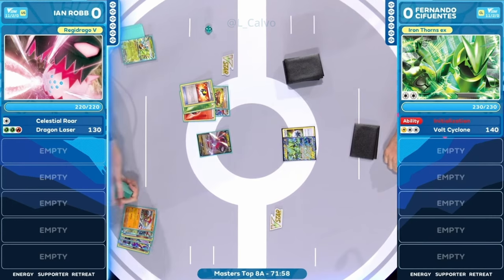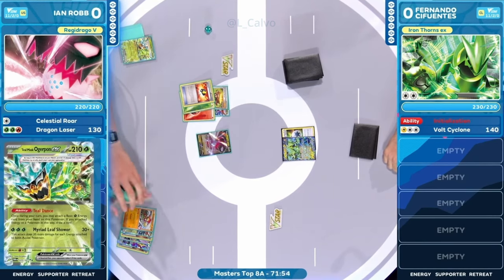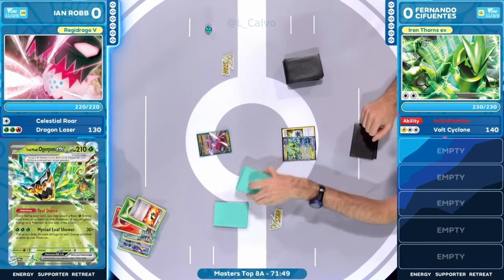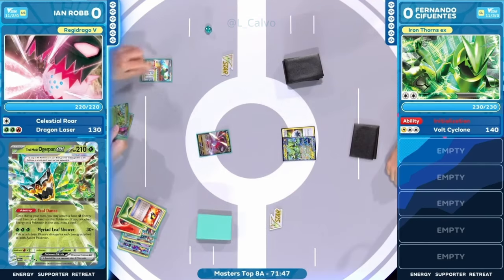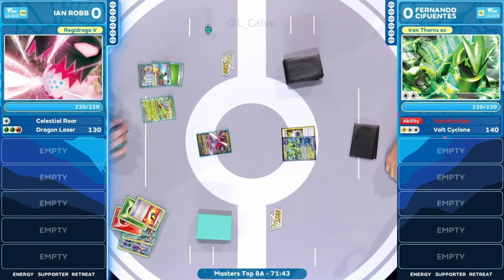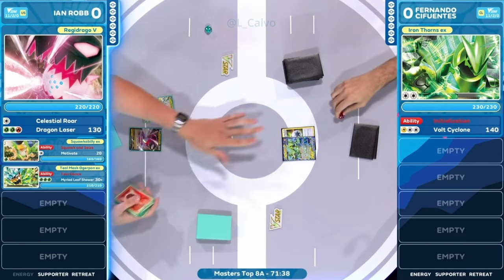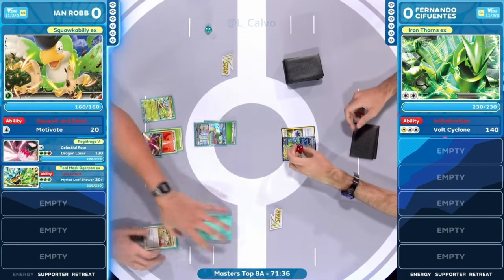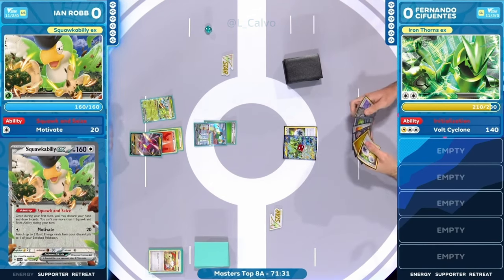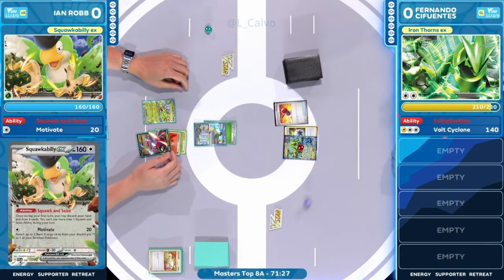Obviously, in the window of the deck there, we saw that Cancelling Cologne — you need to know where that is. It goes with the Teal Mask Ogrepawn for now, but you do see that Squawk ability EX. It's a fantastic addition to have here. Look at this — the switch is already there. You called it! And it's time to Motivate! We're motivating up in here with the Squawk ability EX. It's going to do that 20 damage, and then you attach two basic energies from the discard pile to one of your benched Pokémon.